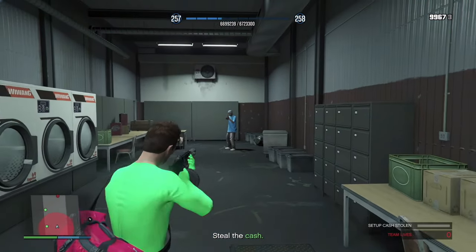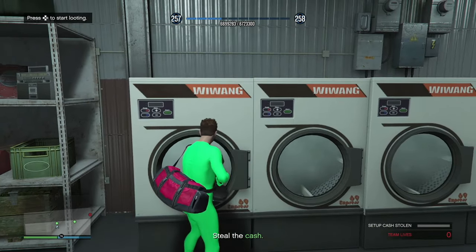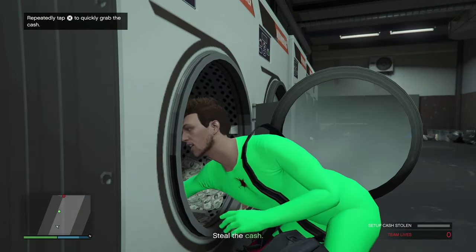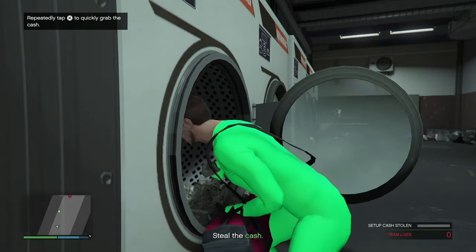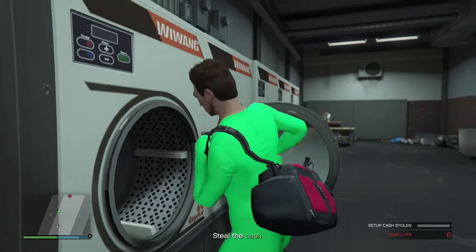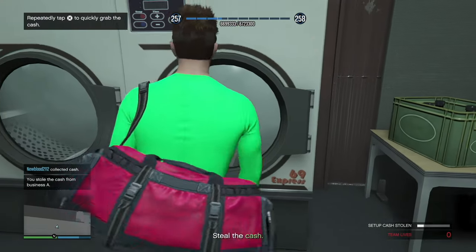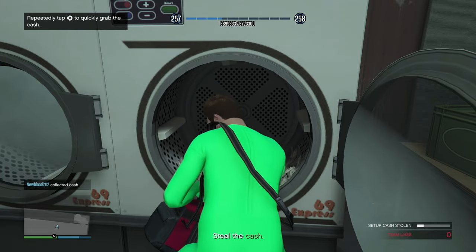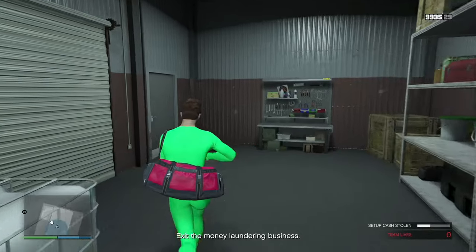Steal the cash but also take out any NPCs. There's the first washing machine right there — start stealing the cash by pressing X rapidly. There's also going to be an NPC that will try to take you out, so deal with them and grab more money. The next one is at the end — just click X and steal even more cash.